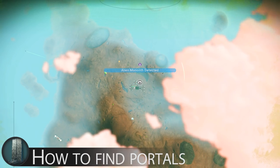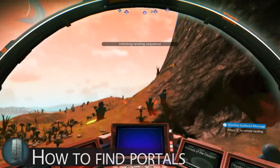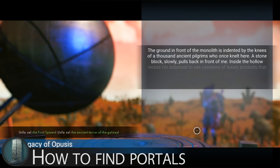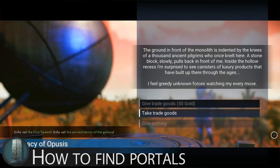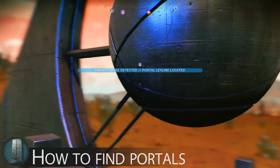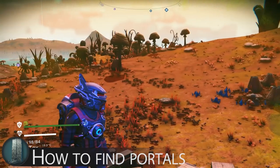Once you have the waypoint, head to the Monolith. Before interacting with it, be sure to grab the 3 new words from the surrounding knowledge stones, as they may prove useful in the riddle if you skip step 1. The Monolith upon interacting will present you with a riddle, and it will also have another option at the bottom — which is to locate a portal. Using the race item with this option will give you a waypoint to the portal on that planet, except in some cases which I'll go into shortly.